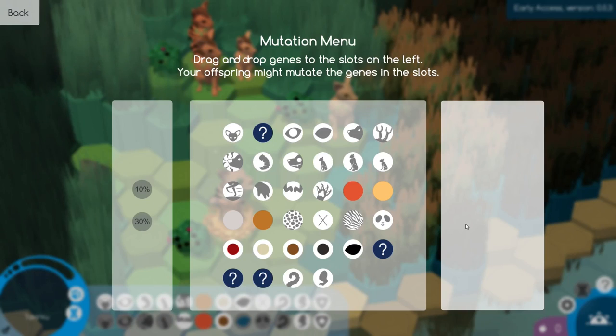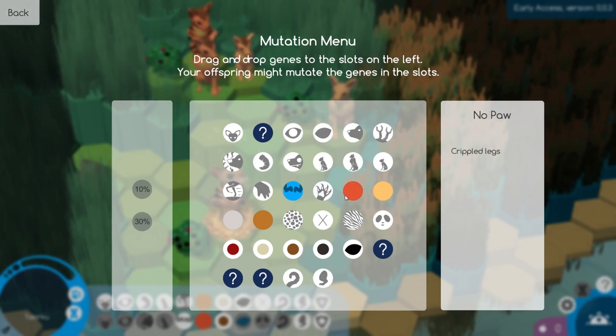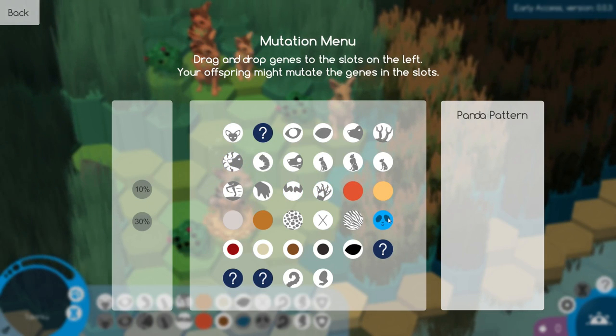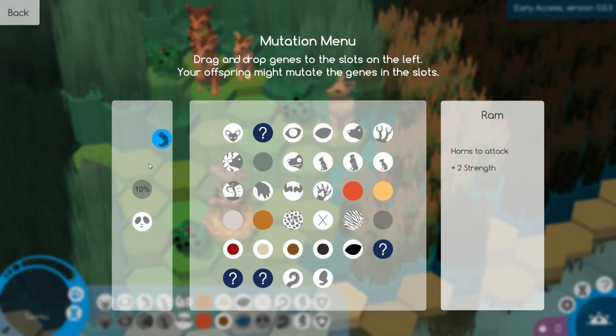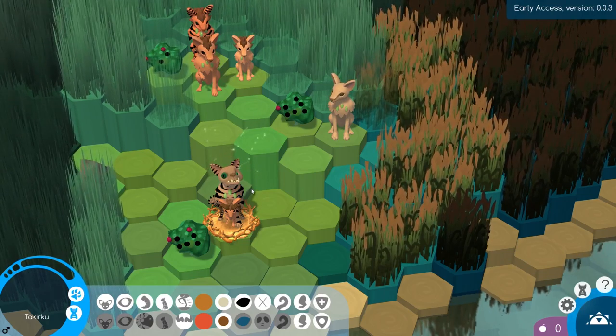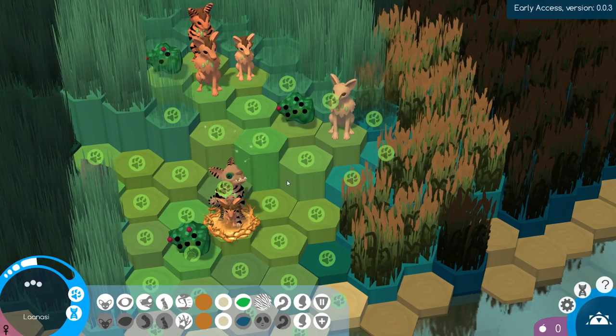I'm not entirely sure what this screen does just yet, but it seems like if you take a certain mutation and drop it in one of these little circles right here, you can prioritize that mutation over the others. So if we drag the panda pattern to 30% and maybe drag over the ram horns too, then we could possibly have babies that show those specific traits. We'll see if that works.